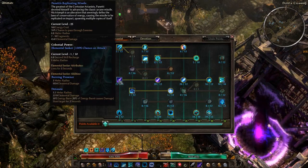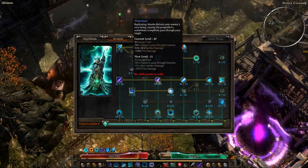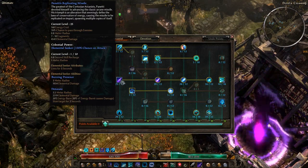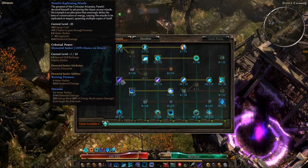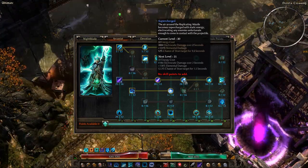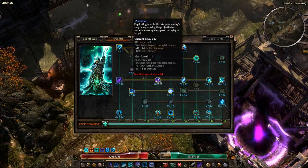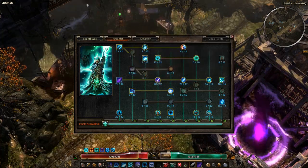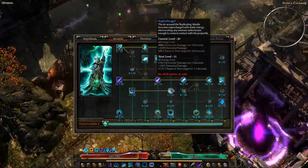At 25 out of 16, we get 7 to 10 extra fragments, deal 4,500 elemental damage, and have a 76% chance to pass through enemies. Supercharged deals a ton of electrocute damage and has a really good chance to stun. There's also more aether damage from Distortion, more fire damage, more fragments, and we get the Supercharged bonus on top.